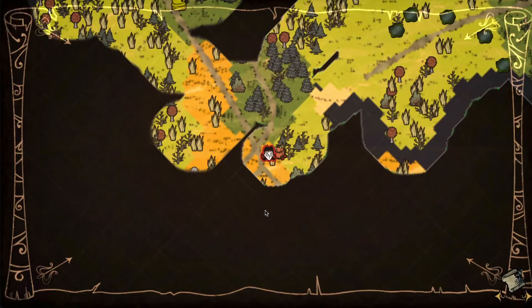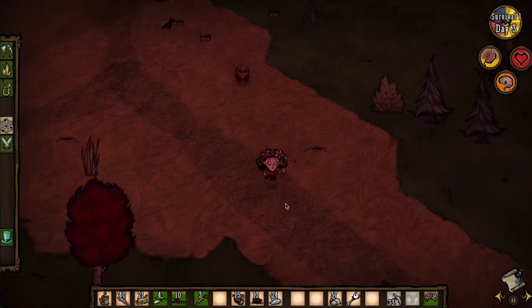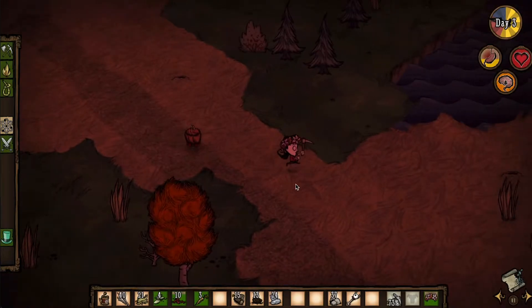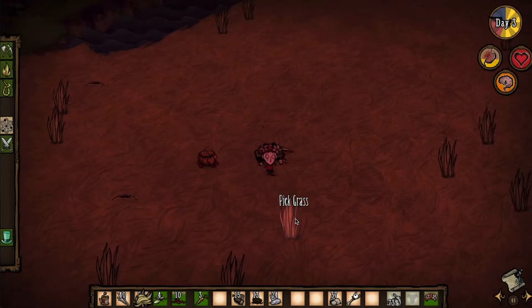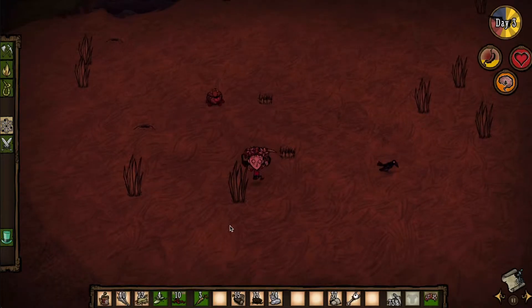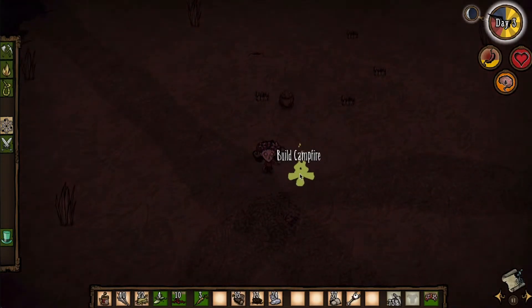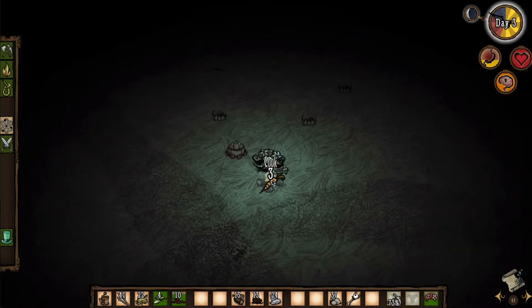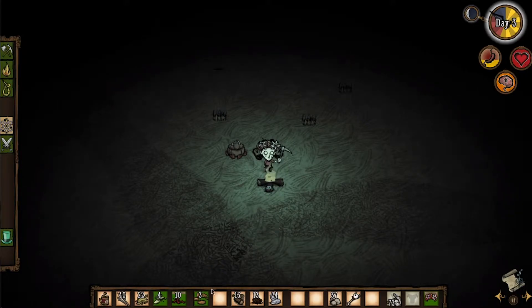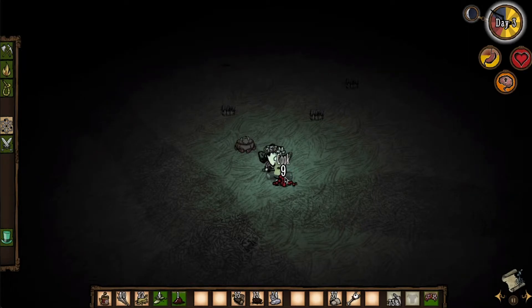Let's see — yes, this is the grassland I saw. It's rather small actually, but there are some rabbit holes. What would be great is if we found beefalo — I think that's how they're called. If we found beefalo we can get manure — poop basically — and we can build farms later.